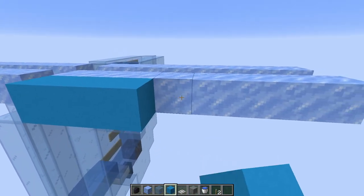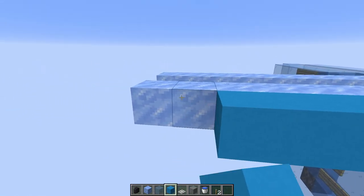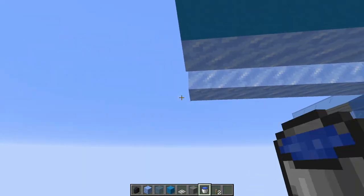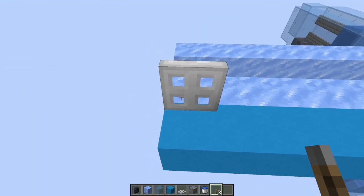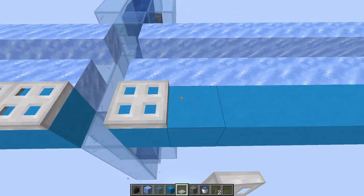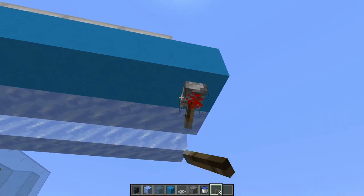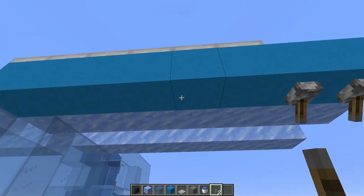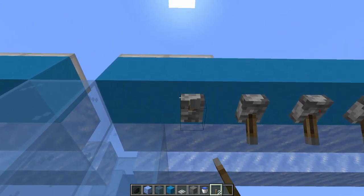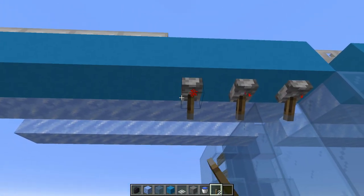On the front side, place some solid blocks and then place trap doors on top of those. We want them so that they open outward like this. You could use wooden trap doors — I like the look of iron trap doors, but the downside is you actually have to power iron trap doors from below, which requires some scaffolding underneath. Either way, both work fine.